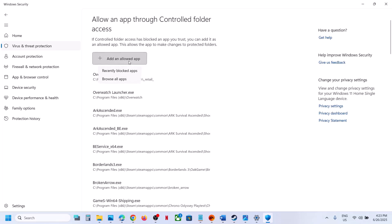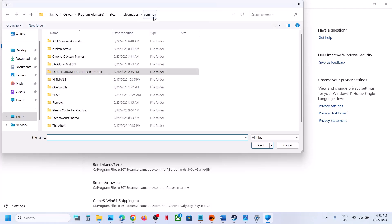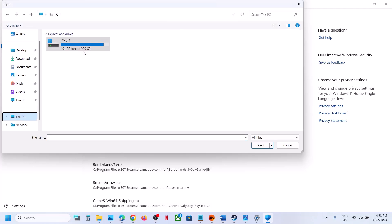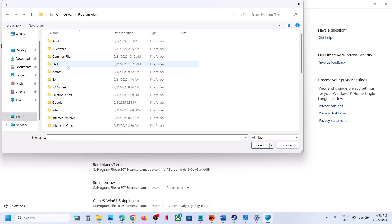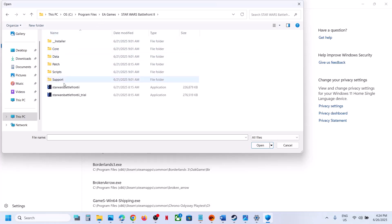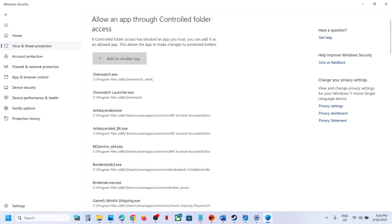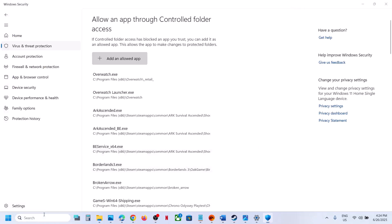Click on Allow an App Through Controlled Folder Access, click Yes to allow. Click on Add an Allowed App, then Browse Apps. Go to the game installation folder — if installed via Steam go to the Steam location, or open EA Games and open the game folder. Select the game exe file, click Open. Also click Add an Allowed App again, browse, select all the exe files, and click Open.